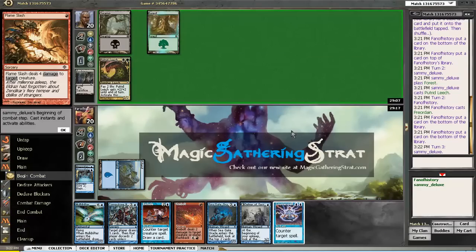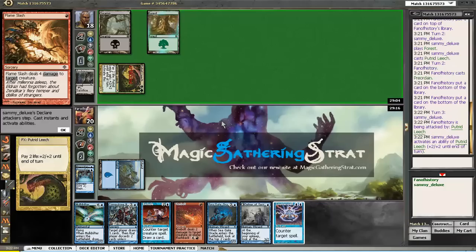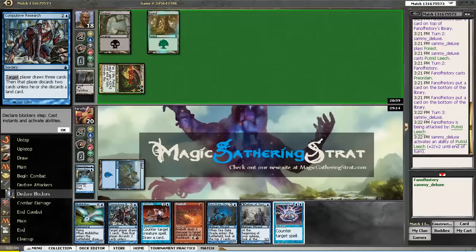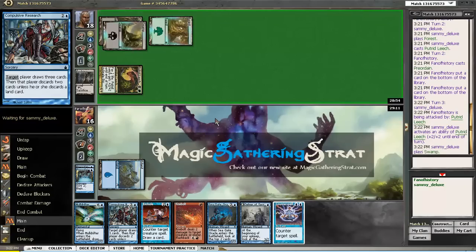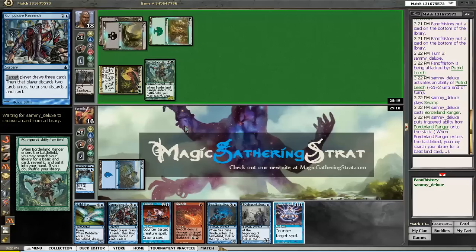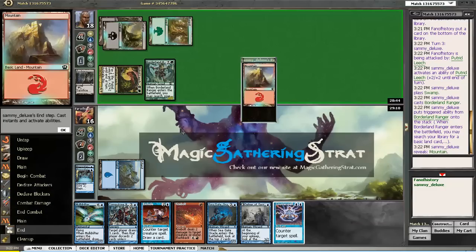Deep, deep trouble. And that Putrid Leech is gonna do some damage. Ouch. Not the best of starts. Borderland Ranger — a guy you seldom see in classic Pauper. Some sort of domain. Some sort of Yund.